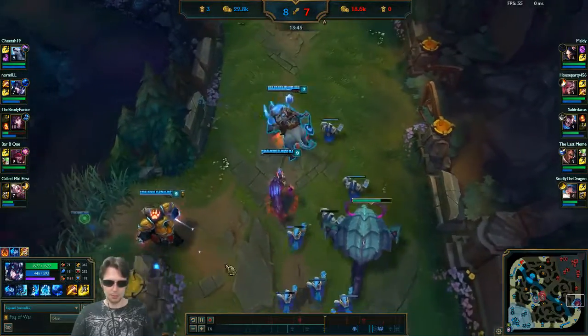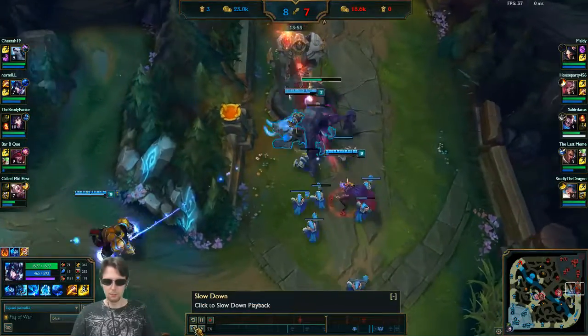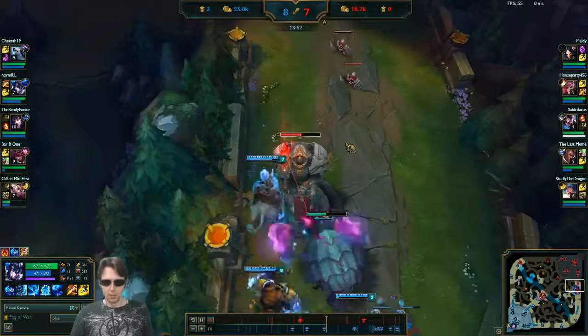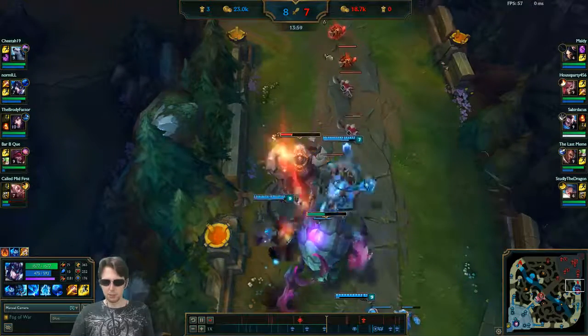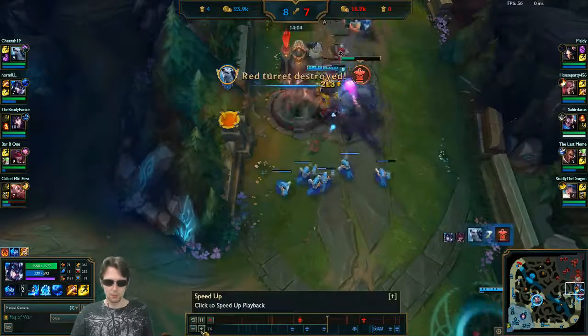A little bit of mismanagement, but once we had her summoned it was right to continue to press on as aggressively as we could. Positioning here to use W on the minions to keep them off Herald — I think that's the right play.